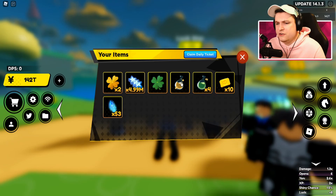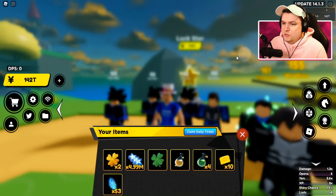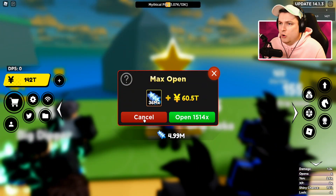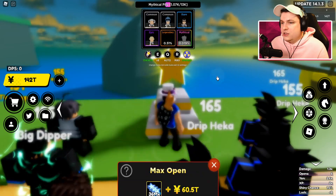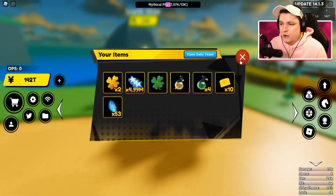It is very expensive and it's only for two minutes. But if you combine it with a super luck boost, I think it should be very, very good. Sadly, I don't have a max open thing, because that of course would have been the most OP combo with this potion. You can just open up a full inventory in one click, and if you have a bunch of these saved up, you can definitely get yourself a few shiny mythicals.